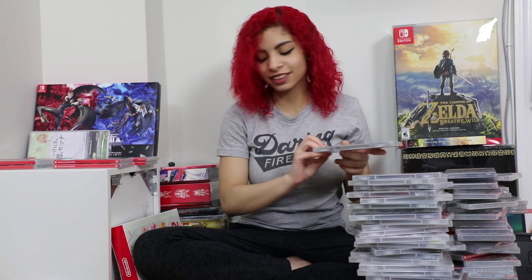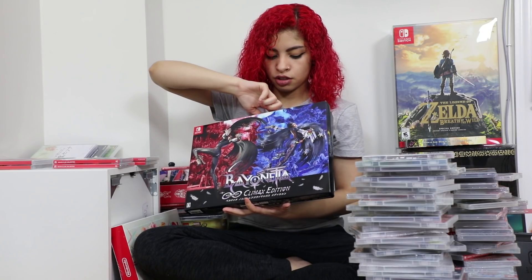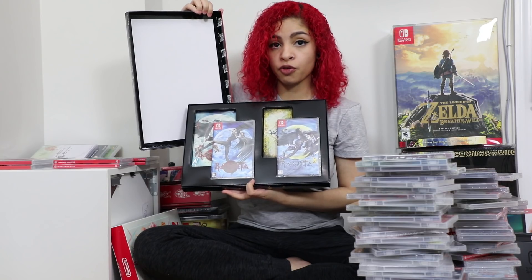More games: Pokken Tournament DX; Thumper, which also has stickers inside; Star and Pinball Arcade; Puyo Puyo Tetris; and Bayonetta 2, which comes with a digital copy of Bayonetta 1. The only way to get a physical copy of both games is to order the Japanese version, which I have here — it has a really nice interior with both physical copies of 1 and 2.